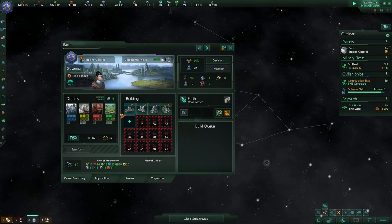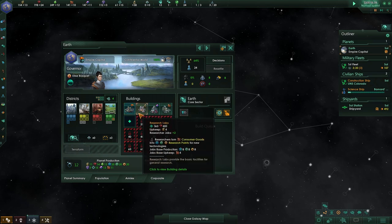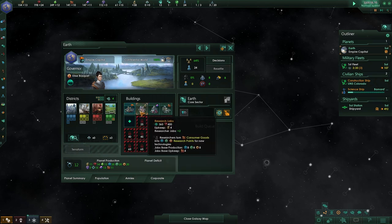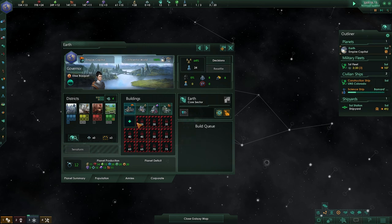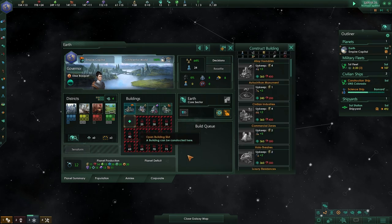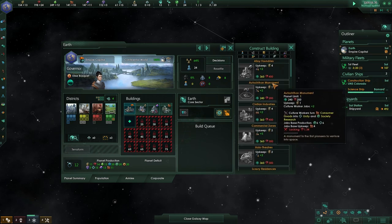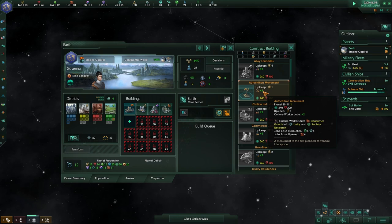Let's talk about plans for my planet. I want to be focusing on research because some of the mods I selected are quite research-heavy — Ghillie's Technology Research Tree 2.3 adds a lot of research. The NSC2 will also add a bunch of research. So we need to be adding a bunch of research, but first things first: we'll be getting the monument just for the sake of getting more unity, because unity early on is going to be brilliant.